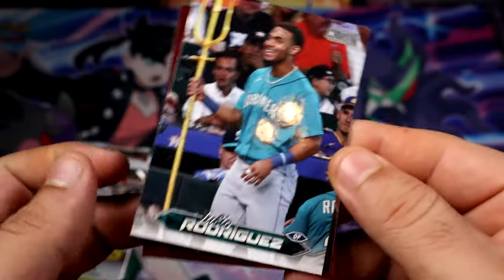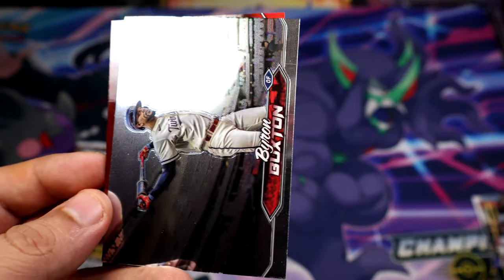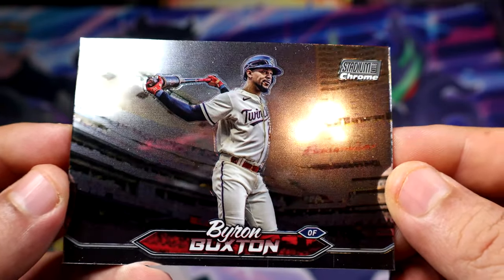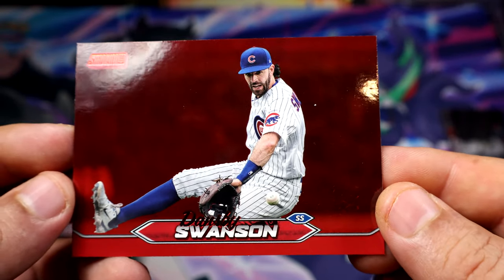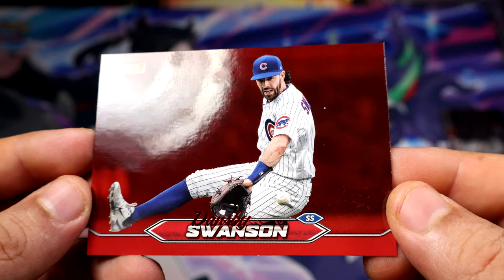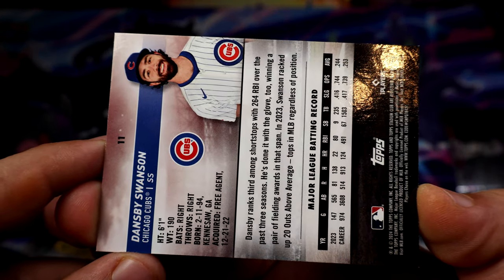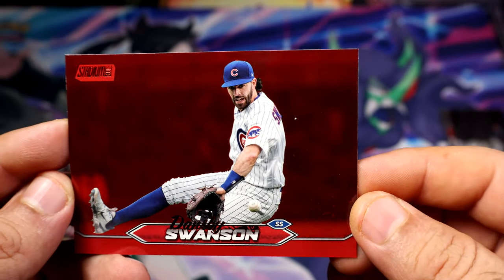There we go. We have Rodriguez — and there's our first Chrome card, it's gonna be Brian Buxton. Definitely not someone you're looking for, sorry Buxton. And here's our first parallel out of the target blaster. I cannot read — sorry guys — Dansby Swanson for the Cubbies. All right, looks pretty nice. What do you guys think?